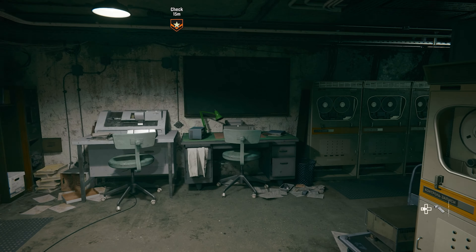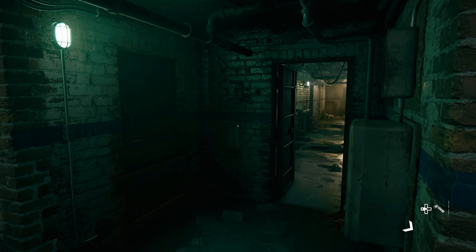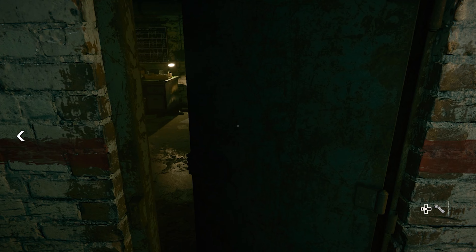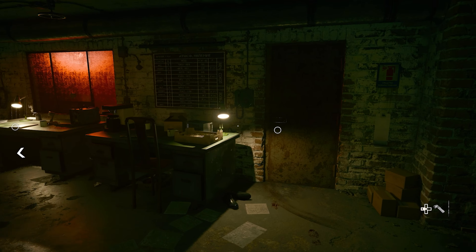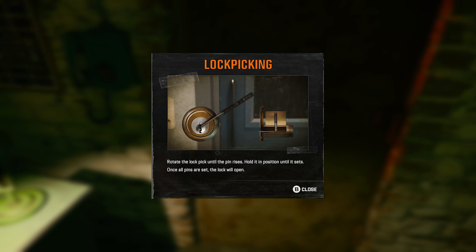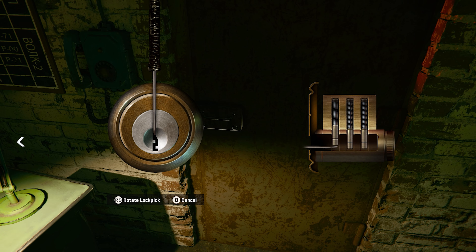After that computer we can head back out to the hallway and turn right, then head through the door to the left and lockpick the next door. This is a simple minigame where we need to move the pick left or right to find the correct spot, then hold it in place three different times. We'll do this throughout the story, so you should get used to this kind of minigame anyway.